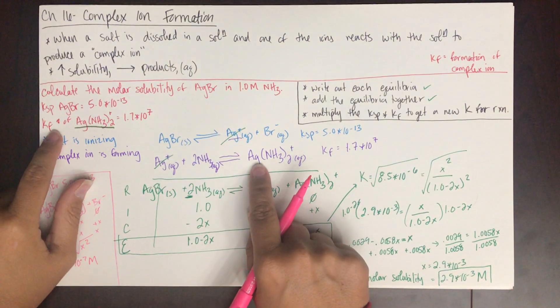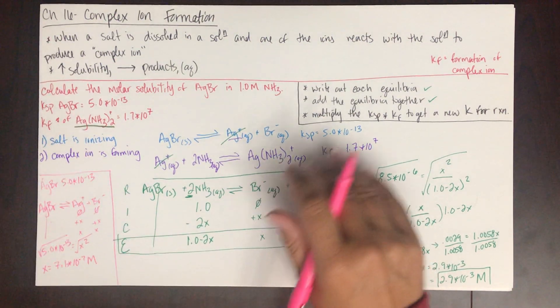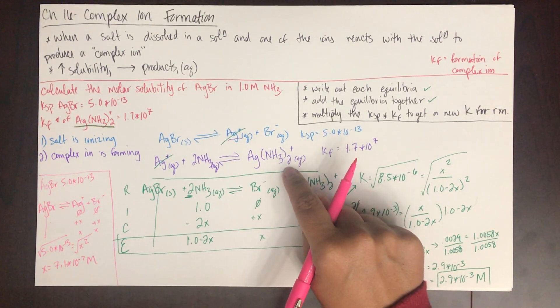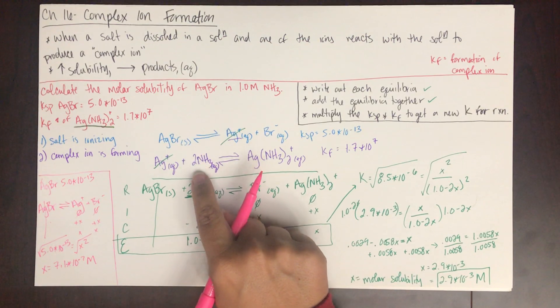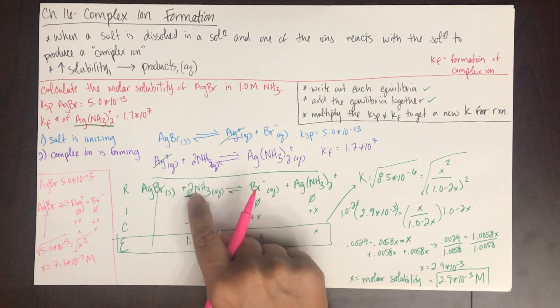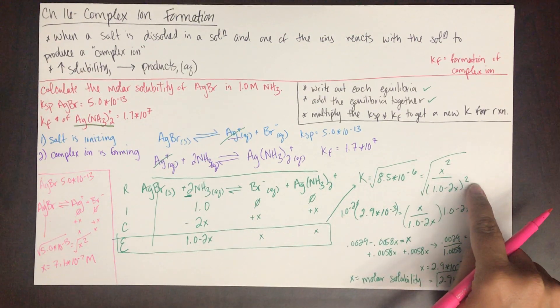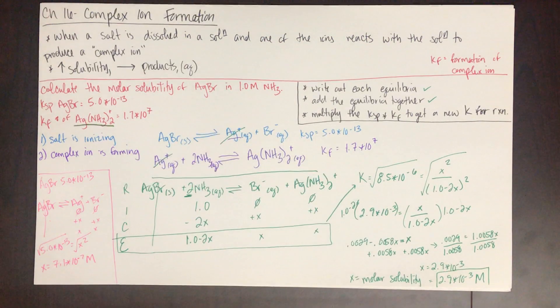You will always be provided a list of the complex ions that can be formed along with their Kf values, so you'll know how to write these equilibria because you know what complex ion is being formed. Something really important to pay attention to is that usually there are coefficients — stoichiometry does play a factor in the change. Also, when writing the equilibrium expression, remember that coefficients become exponents. Complex ion formation will always increase solubility.